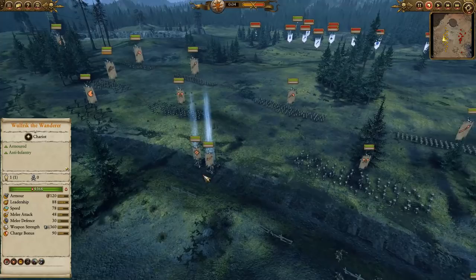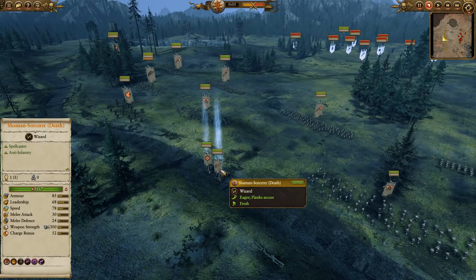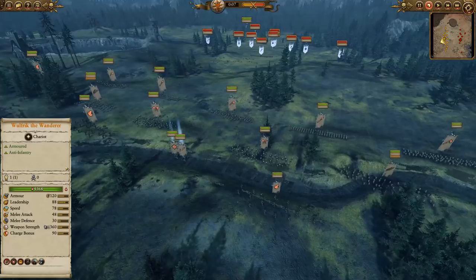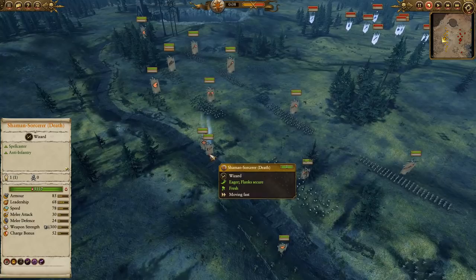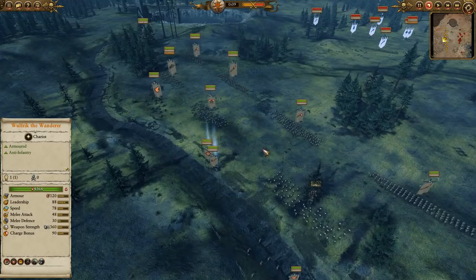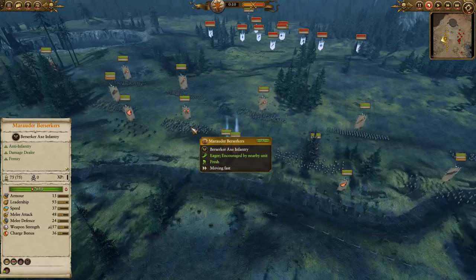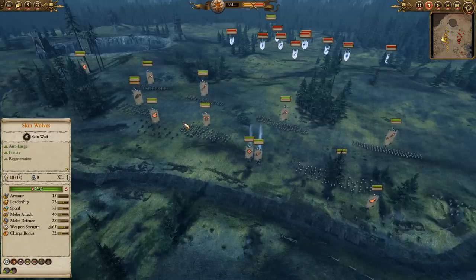Here you can see two chariots, Wulfric the Wanderer, and the Shaman Sorcerer of Death — Spirit Leech — and Aspect of the Dread Knight, which you don't often see. It's a really nice pick because the terrifying units are massive targets that tend to get bullied by archers, so why not just give Marauders the ability to terrify things? There are also a couple of Javelin units — really good anti-large, great against cavalry. There are also some Marauder Berserkers, who do very well against Spearmen. And there are four units of Skin Wolves, which is an incredibly bold move.